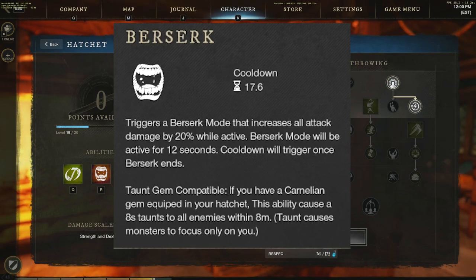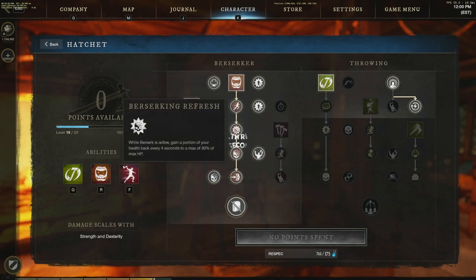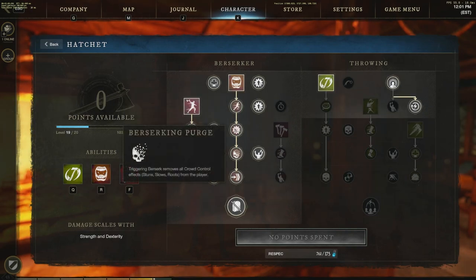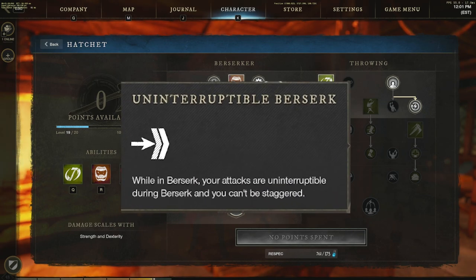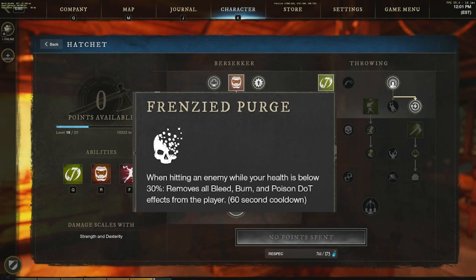This build focuses on berserker. Berserk increases all attack damage by 20%, movement speed by 20%, and gives health regen every four seconds up to 30% of max HP — that's the sustain. Triggering berserk also removes all crowd control effects: stuns, slows, roots. While in berserk, all attacks are uninterruptible and you can't be staggered, so you can just sit there and wreck enemies before berserk ends.